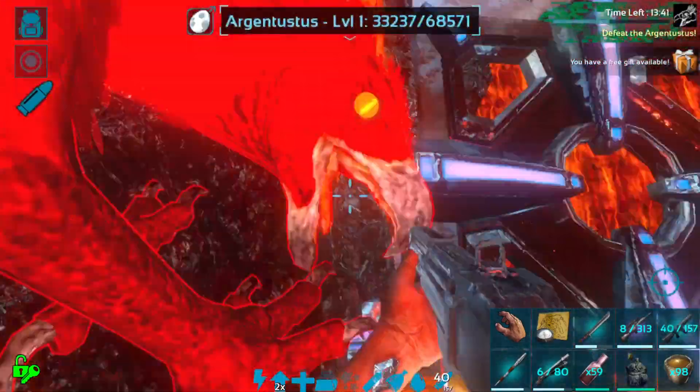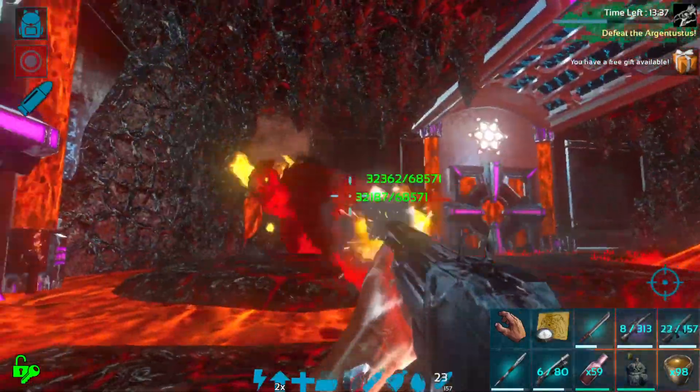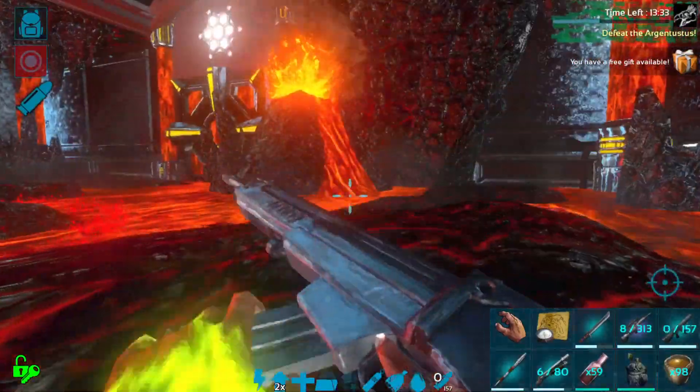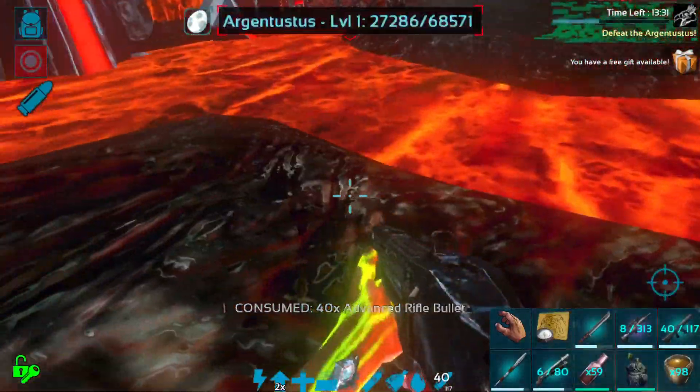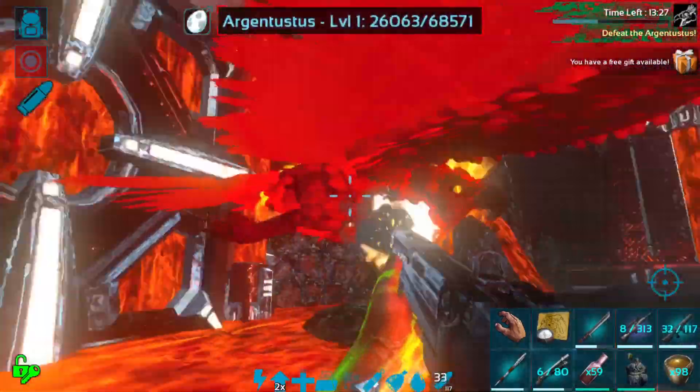Staying close to wherever he is on the platform is usually how you can avoid getting pushed into the lava. Sometimes the angle's wrong and you will get pushed in and die anyway. When he's up close, try to stay behind him.